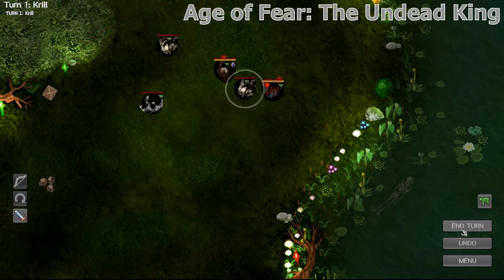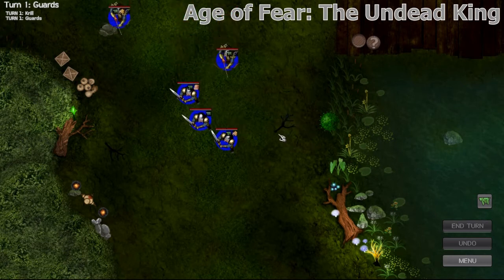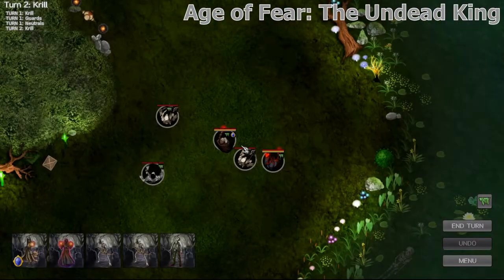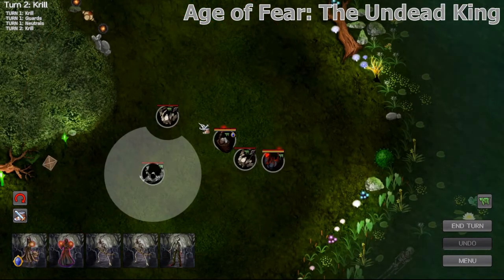who is a sadistic, evil necromancer who truly values nothing but power. You just finished murdering some old master in a swamp shack, but not before learning the secrets of necromancy from him. Now you're basically out to conquer the world by killing everyone and turning them into minions. Krill is really not a nice guy at all.